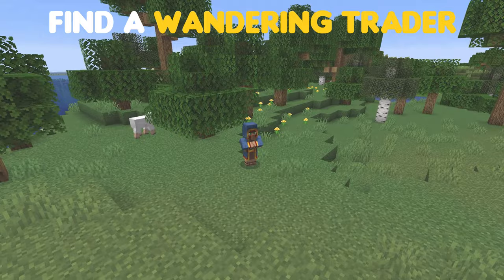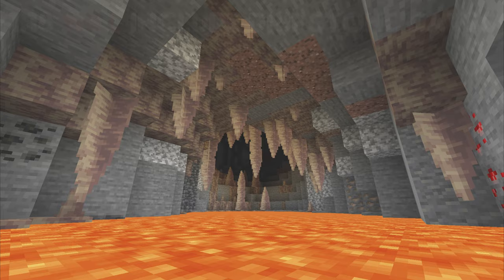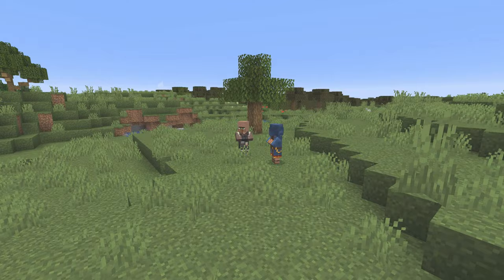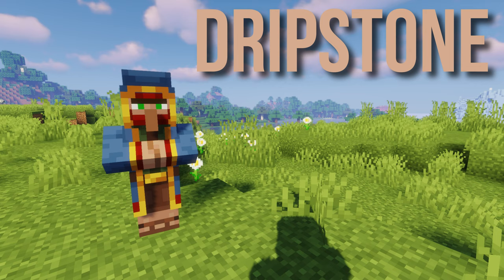You can also obtain pointed dripstone from a wandering trader, and the dripstone block can be obtained from a stonemason villager. The easiest way to get dripstone will be in 1.18 when the dripstone caves are added. The stonemason villager and the wandering trader are currently the only ways to get dripstone in 1.17.